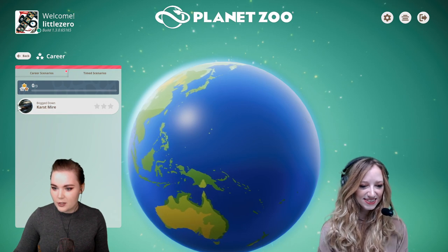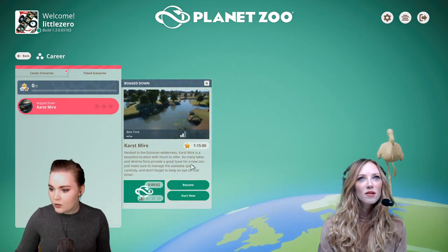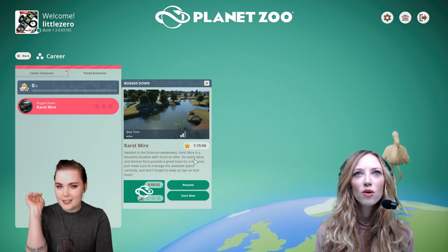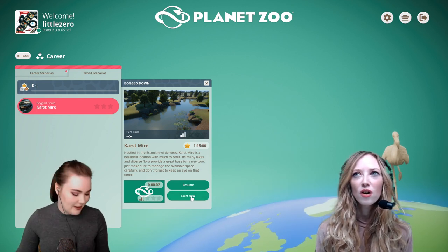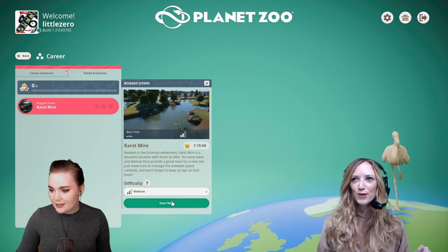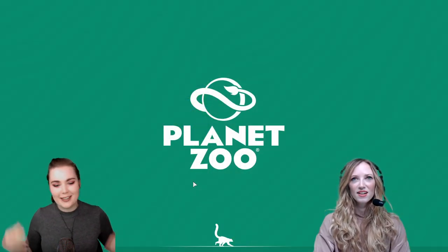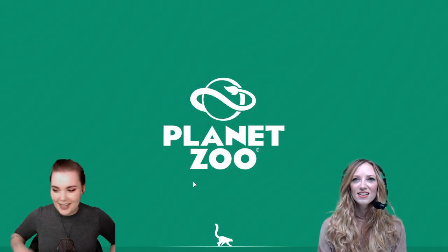So this is the new timed scenario — the first one you get — called Castmire. I've already had a quick look at it to see what we have to do, and oh god. So we have to turn a bog into a zoo? Yeah, effectively. No pressure or anything, but yeah, that's the aim here.